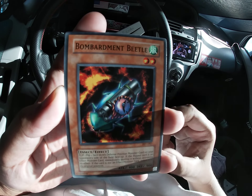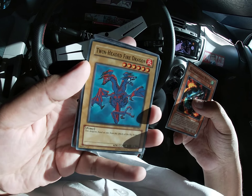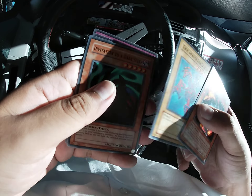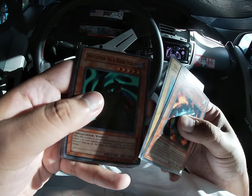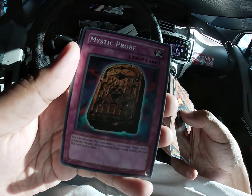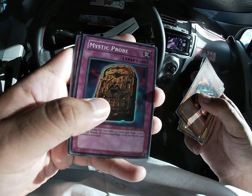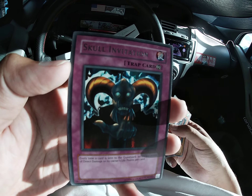We've got Bombardment Beetle, then Twin-Headed Fire Dragon, followed by Invitation to a Dark Sleep, and then Mystic Probe. Last one — the next one is the Rare or the Holo. Let's check it out. We got Skull Invitation.